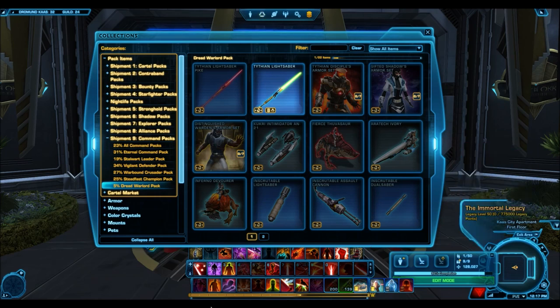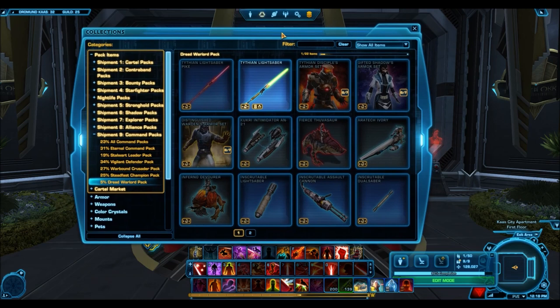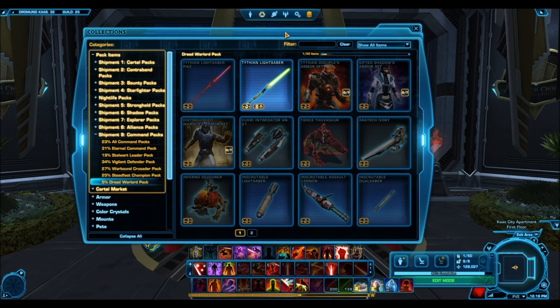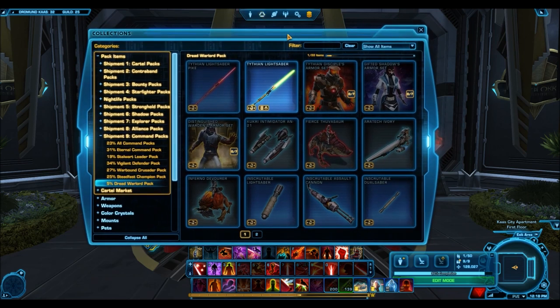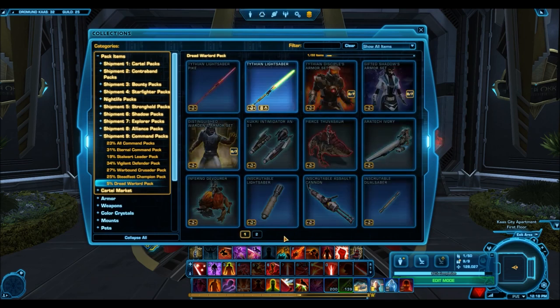So you could potentially open a Grand Chance Cube, get super lucky, and get one of these armor sets or weapons out of it. You could either wear it on the fleet and show off, because you're probably one of the first people in the game to actually get this — or you could try to sell it for insane prices on the GTN. Either way, the point is we do have the new cartel pack available to preview, and it looks like there are some really nice items in here.